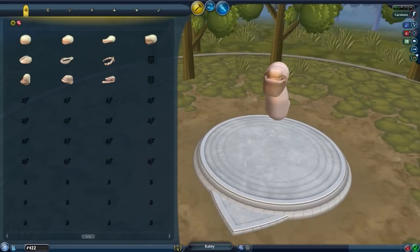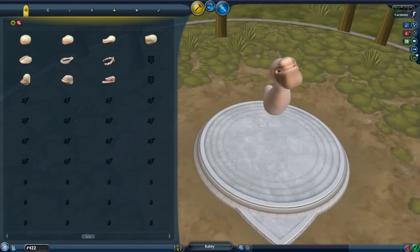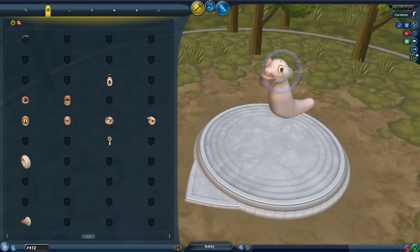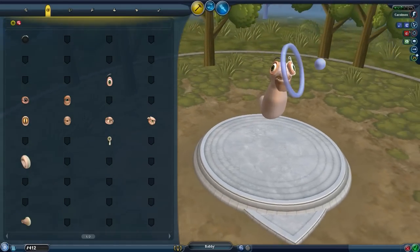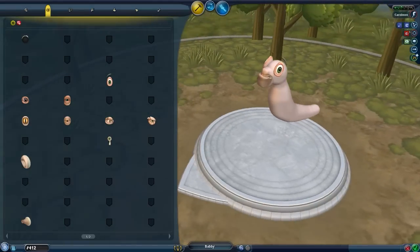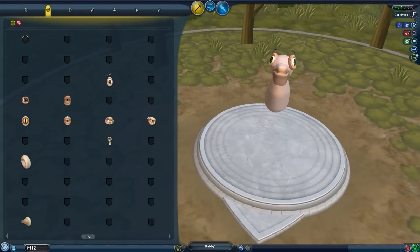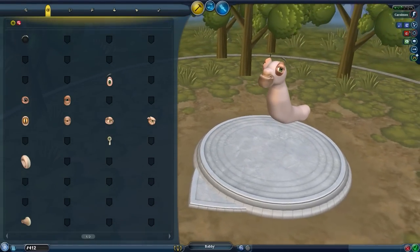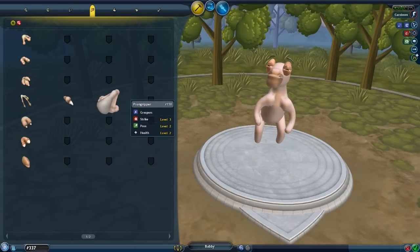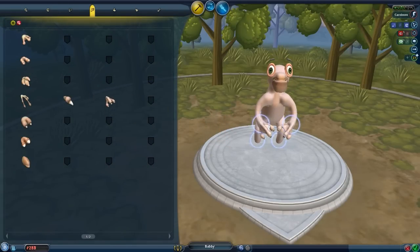The best one we have is the shortened snout, so maybe we should go with that. This guy's kind of looking like a T-rex already. Eyes are one of the least important things in this game because they really don't do anything - they're only used for seeing. None of them have any special characteristics, so you can just throw on whatever you want. Look at those eyebrows! You know you want those eyebrows. We're gonna make this guy good.